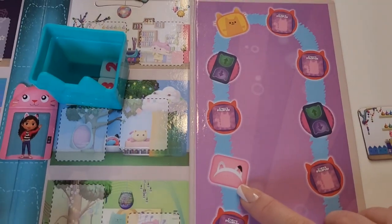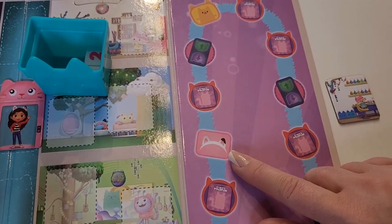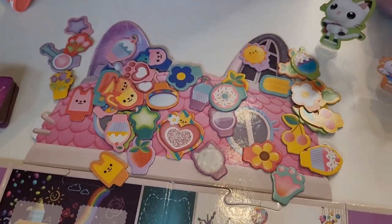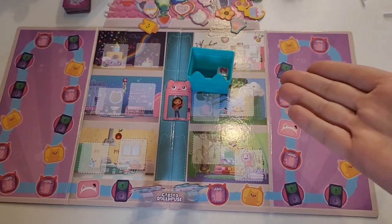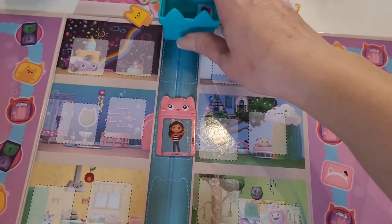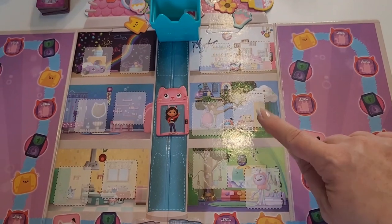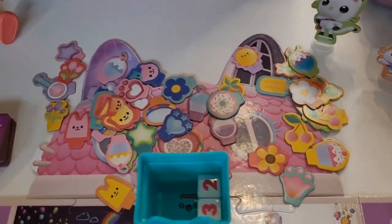And if you get the cat ears card — if you land on the cat ears space — you get to pick a charm, any charm of your choice, and you can add it to your cat ears. So basically the object of the game is if the cat-evator is on your floor of the card that you have, you can put that card in the room. And once you put the card in the room, you can pick another charm. Amazing!